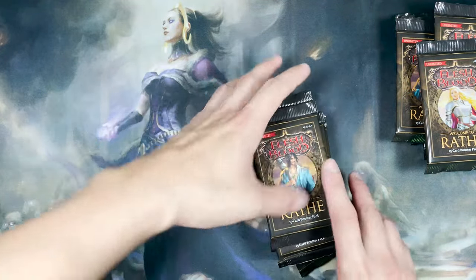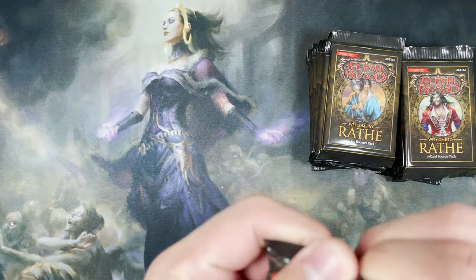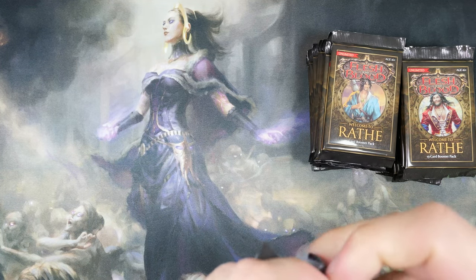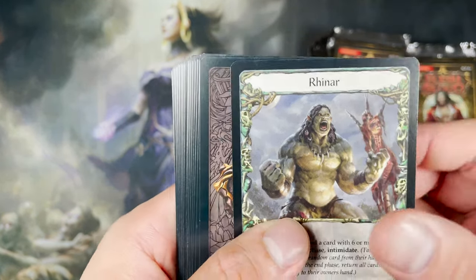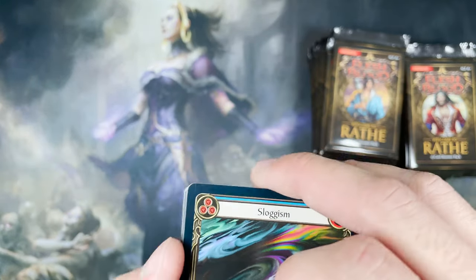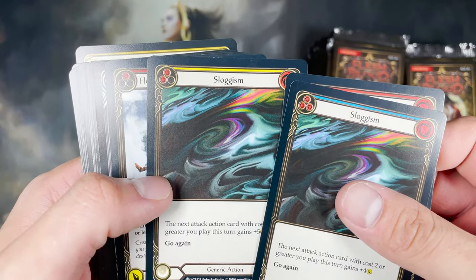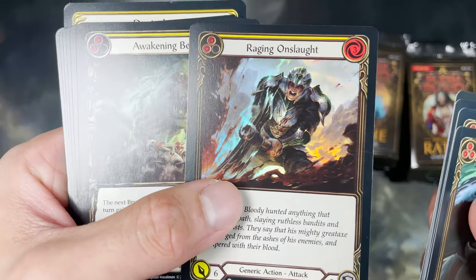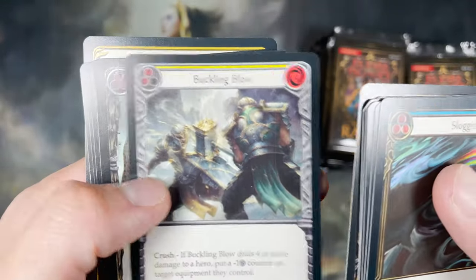Let's begin our pack opening. Super excited, first ever pack. Okay, let's quickly go through the cards. Oh, that's a two-sided card. So it's my first time opening — I'll go a little bit slower, slowly enjoying the card, enjoying the art. It's possible to get foil cards in normal slots, which makes it easier.